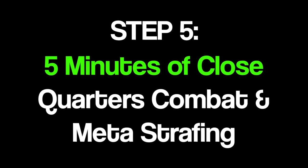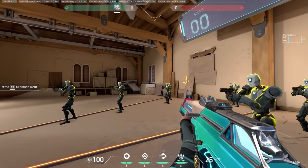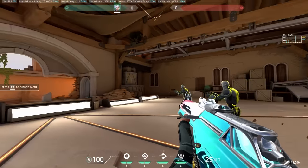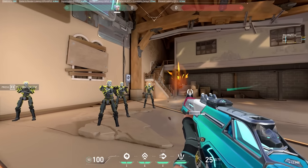Step 5: 5 minutes of close quarters combat meta strafing. This is pretty much the same task as step 2, but instead we're doing it from a different location to simulate close quarters duels. Follow all the steps from step 2, such as 100% accuracy, over-aiming the bots, taking your time, and trying to build up your own flow and fluidity.